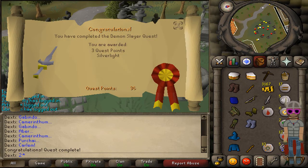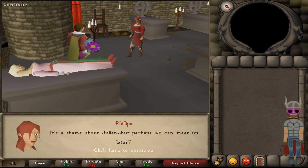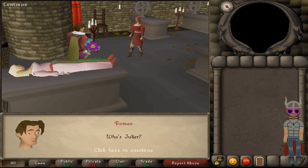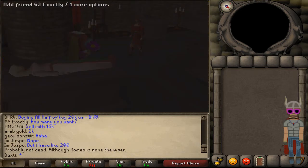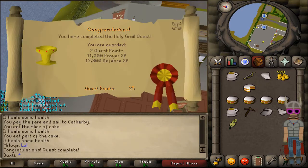I did Demon Slayer, of course, because it's a very easy quest. Then I did Romeo and Juliet — you get like five quest points and nothing else. Oh well.